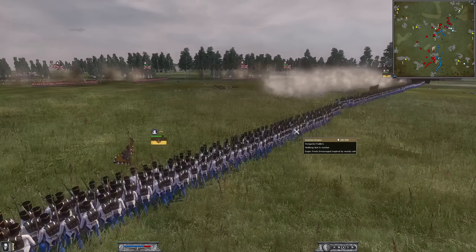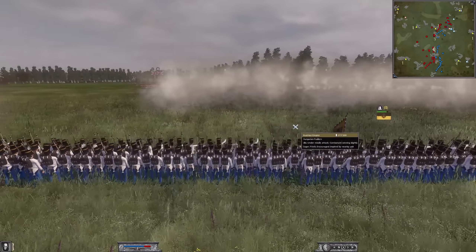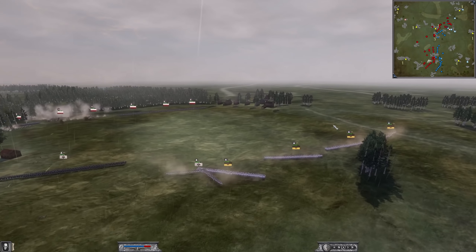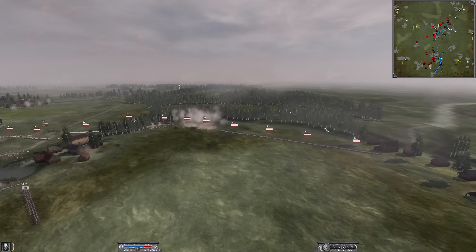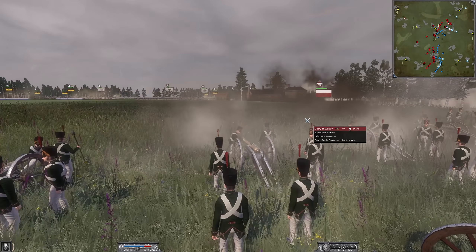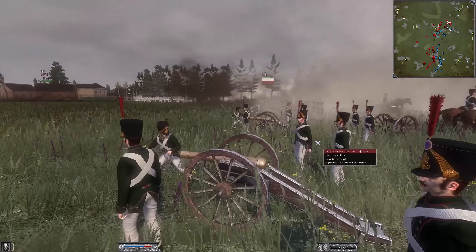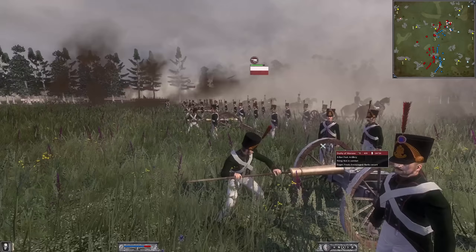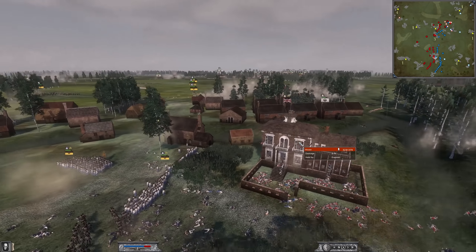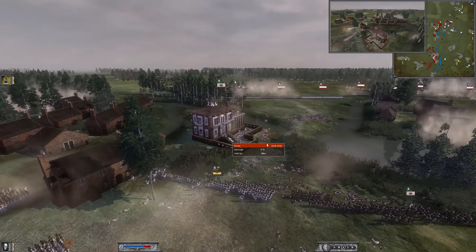Over on this side, the Austrians have got some Hungarian Fusiliers, so the fight in the center-right is starting to pick up. On this side, more Austrians are getting into formation, and the Polish are releasing fire down the battlefield with their six-pounder foot artillery. It looks like the Prussians are going to gain control of this building — that's huge, because they still control the three-point building right here.